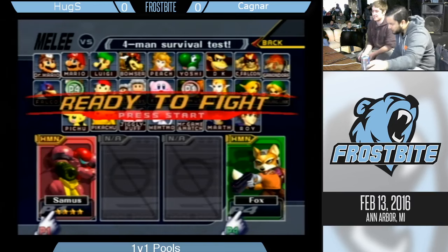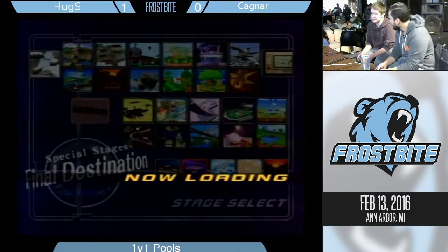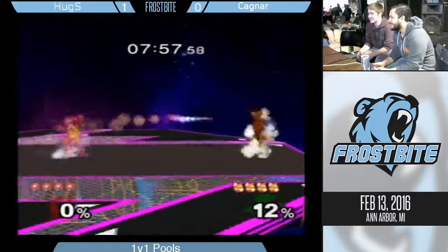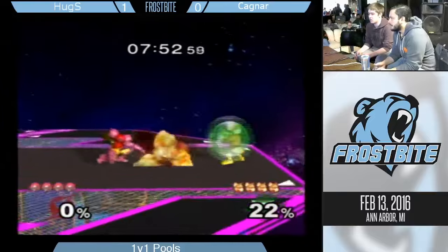Huggs chugs the rest of his Red Bull. I think the jabs won't work on Kalindi though — I will say that. The jabs won't work because he will shine out of shield. He's one of the few players in the world who I've actually seen successfully do wave shines on a top-level Samus.